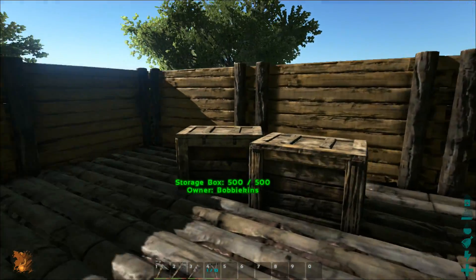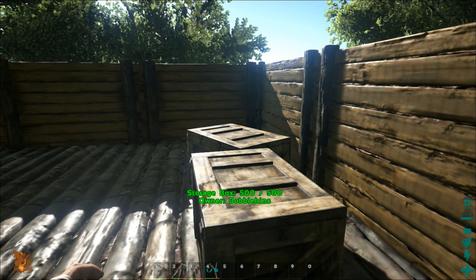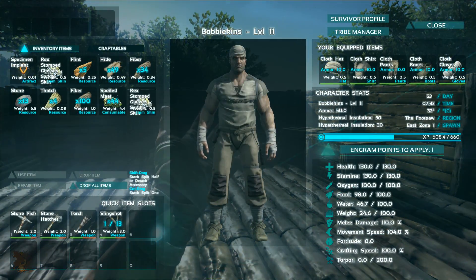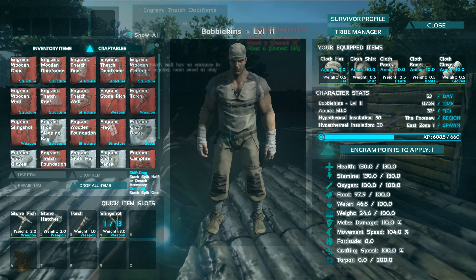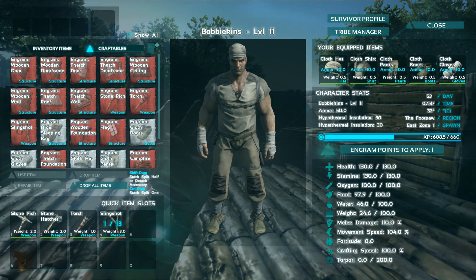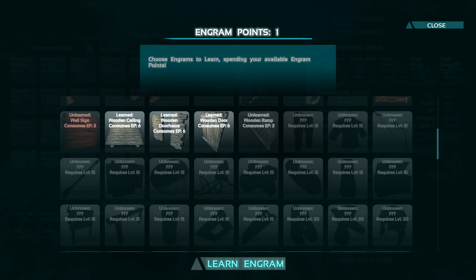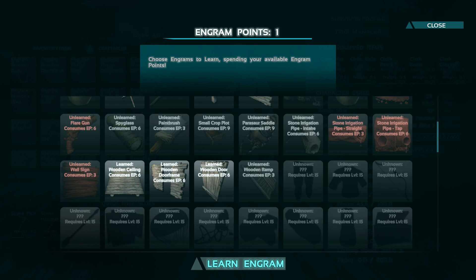Third person lets you scroll out with your mouse wheel and zoom out — it's really cool, lets you see a little bit more of the area. As you can see, I've been a little bit busy. I'm currently level 11 — yes, there's Bobbykins level 11, looking lovely. Most of my time has been spent unlocking all these wooden items. The next stuff unlocks at level 15, quite a lot of stuff there.